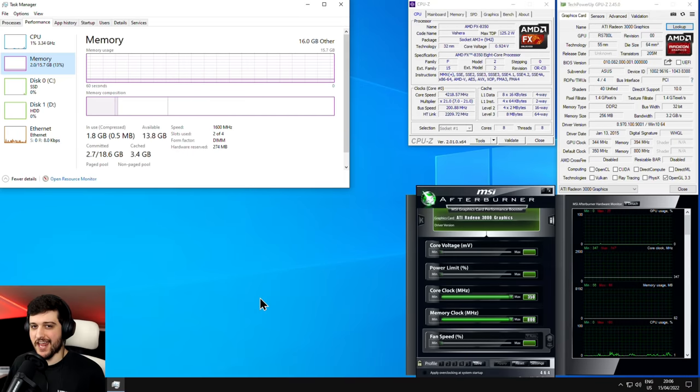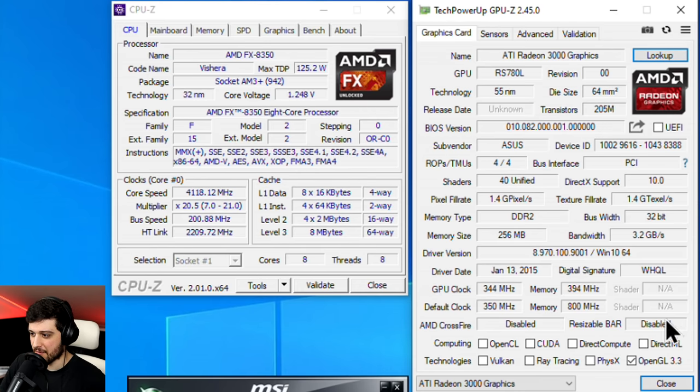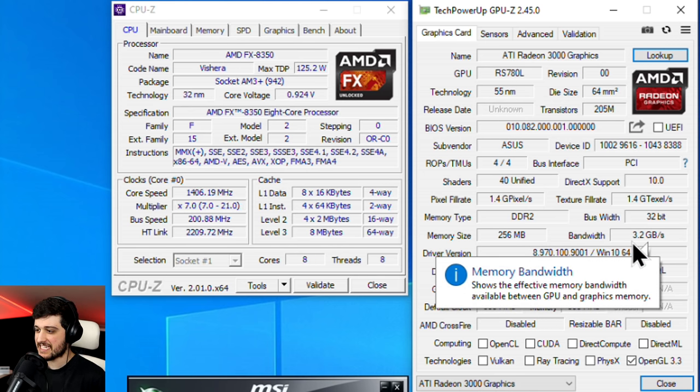Because the GTX 1060 and RX 480 weren't available at release for about a month, and I had sold my GTX 760, I was stuck with this GPU. It was terrible. I couldn't play CSGO, I had to go to Counter-Strike Source and Team Fortress 2, and I couldn't even play Dota 2. So we're in for a world of pain today. It has 256 megabytes of DDR2 VRAM with only 3.2 gigabytes per second bandwidth — that's so low.